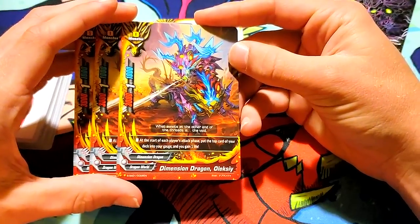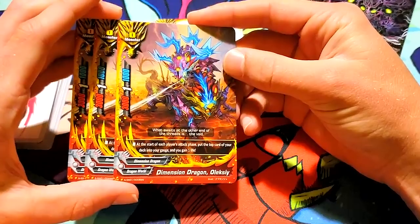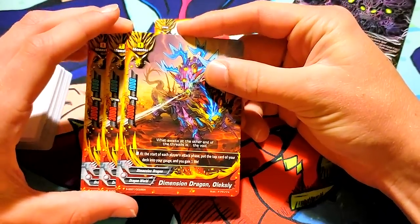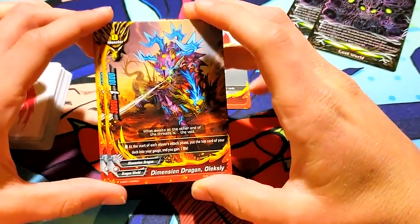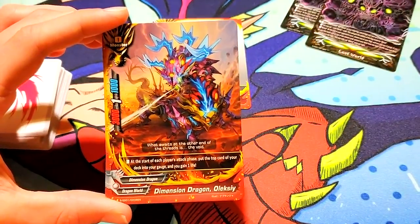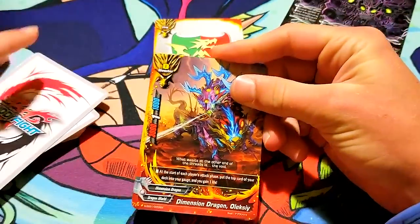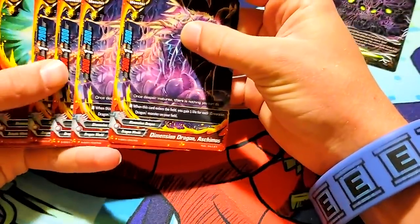Dimension Dragon Olexi. 3-1-1. At the start of each player's attack phase, put the top card of your deck into your gauge and you gain 1 life. That's not bad, I kinda like that. I'm pretty sure that in the next set we're getting more Dimension Dragon support, cause it's gonna be like Ranma's main deck, obviously. But for now, this is what you have to work with. Resources and life — that's cool to prolong the game.